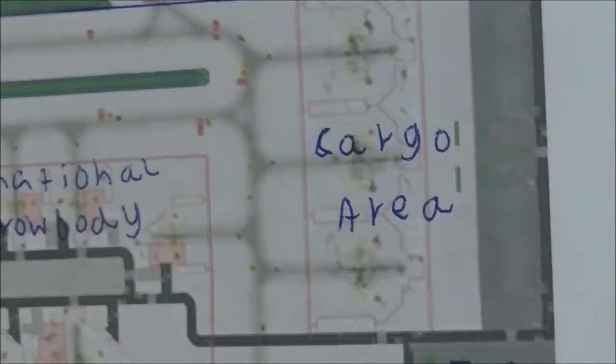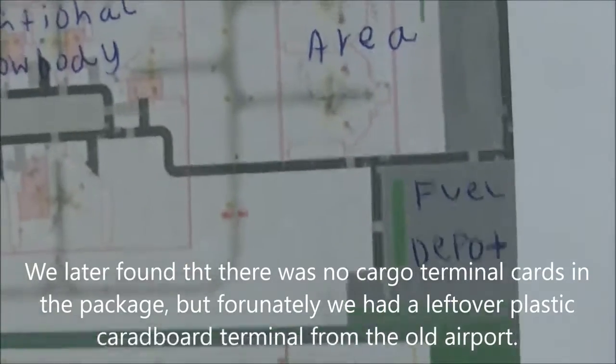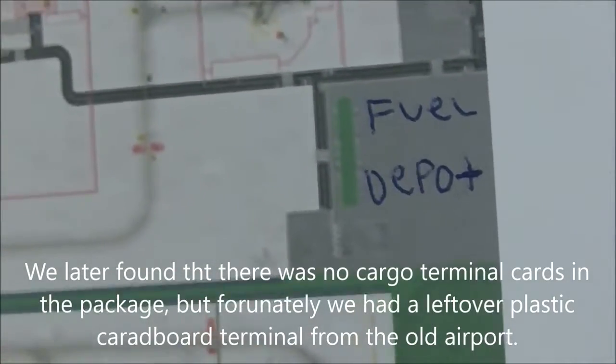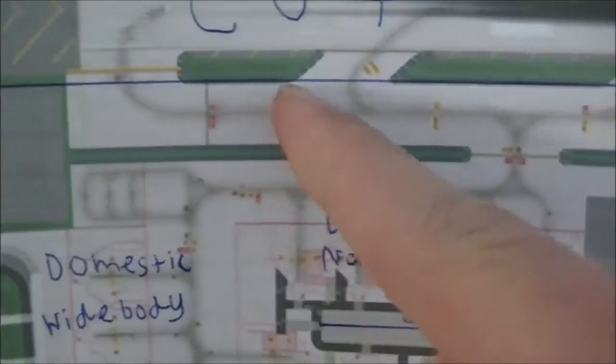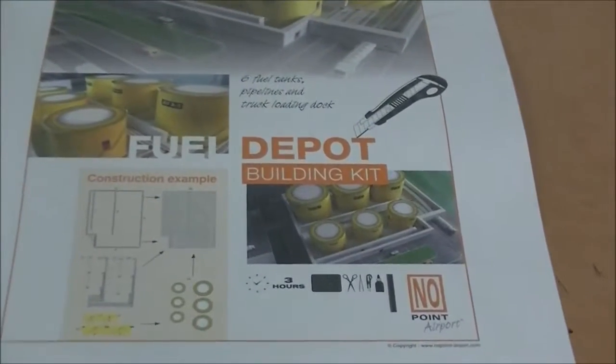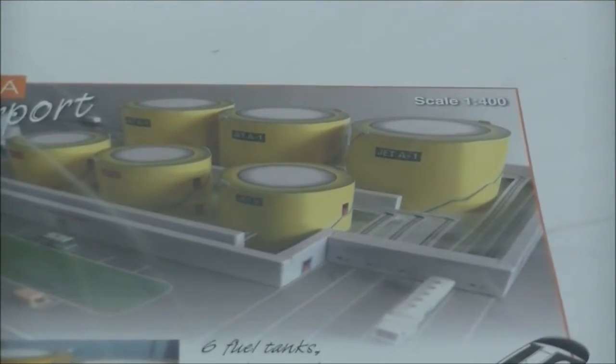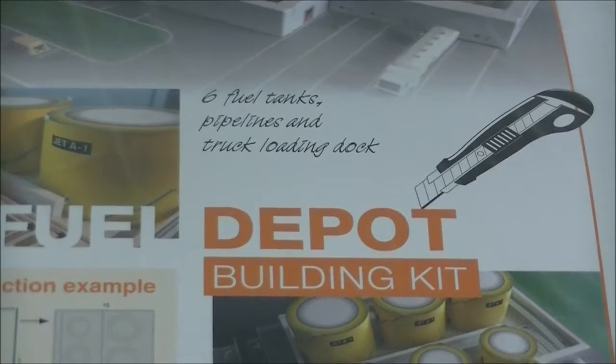Here we've got our cargo area, where we aim to have our cargo aircraft. As part of the design from No Point, there's a cargo airport terminal that you'll build and construct. We've also got a fuel depot which you'll build. This section here is where we'll cut off due to size constraints, which means we'll lose a runway. This taxiway we aim to convert to a remote parking area, with remote parking spots here, here, and here. The fuel depot has six fuel tanks, pipelines, and a truck loading dock — they look like yellow paint tins!